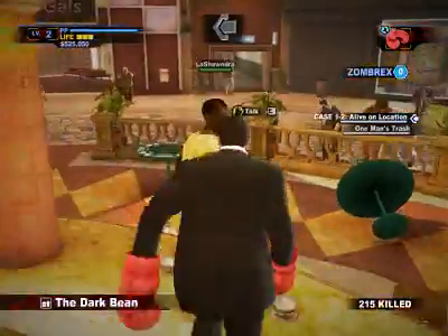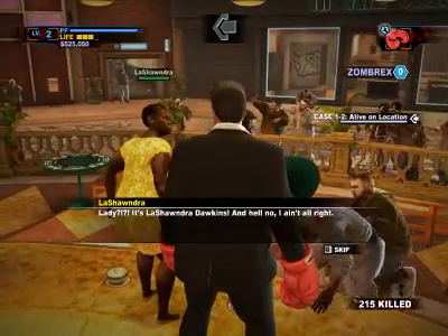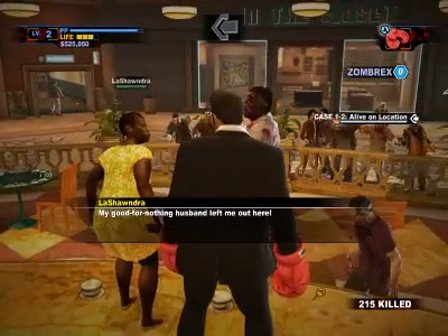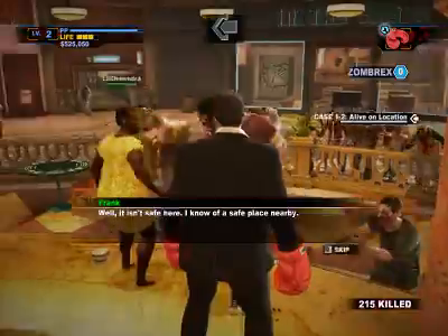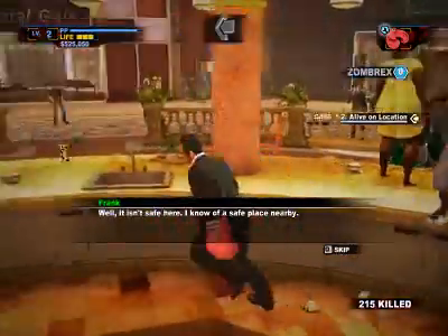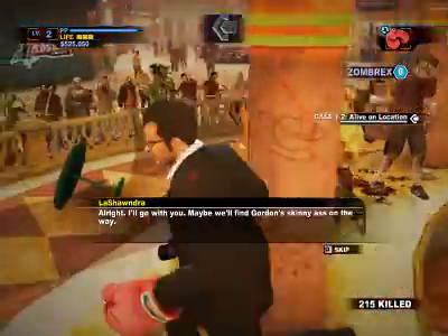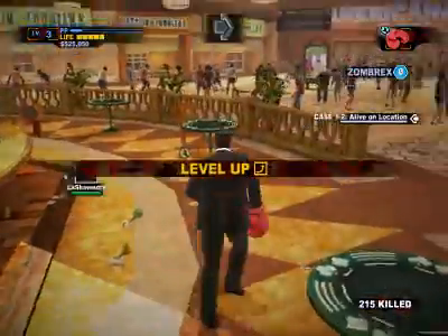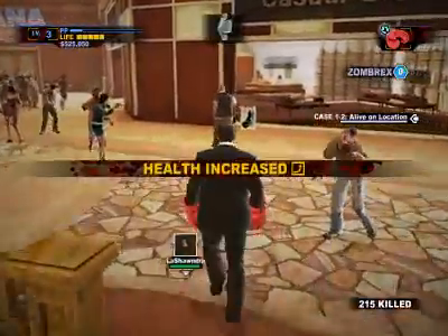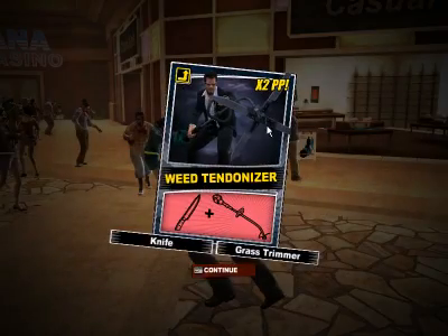Talking to Lachandra — yes, yes, yes. Okay, we know you'd better hit him Lachandra. Once you have the 'has joined' confirmation you can call survivors over. My health has increased — very good. And I got a combo card for the Weed Tendinizer, so I can combine a weed eater with a knife.